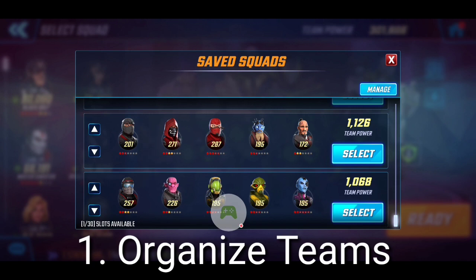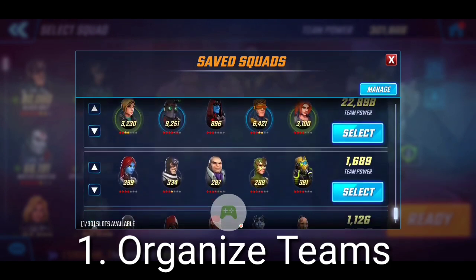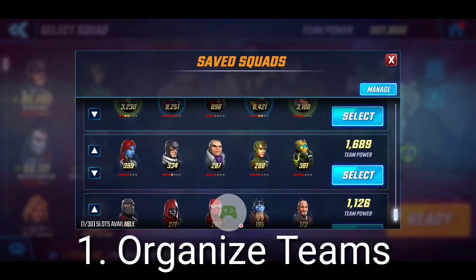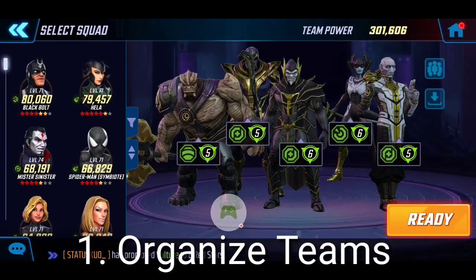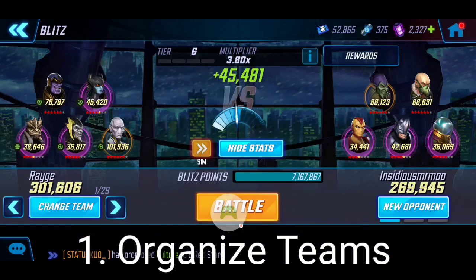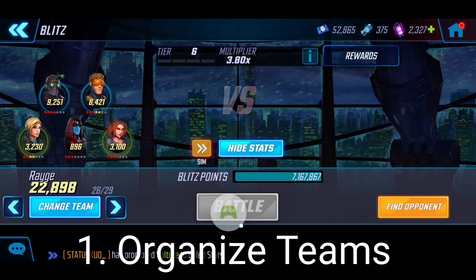You want teams that will purposely lose so you can drop back to the tier level you want to maintain. That way, the more wins you get, the more likely you are to get fragments and whatnot. I'm consistently staying between the 3.7–3.8 multiplier range. Let me do some battles here to show you what I'm talking about — the multiplier is at 3.8 right now, which is a good range for me.